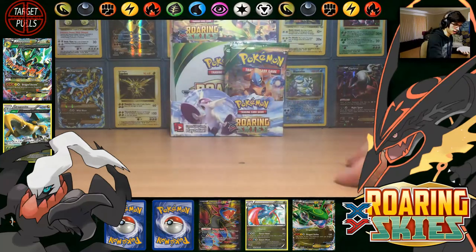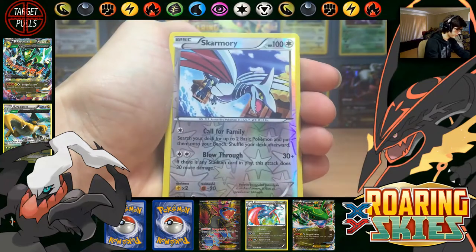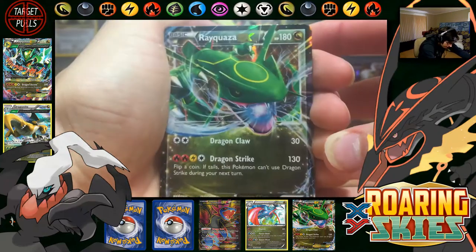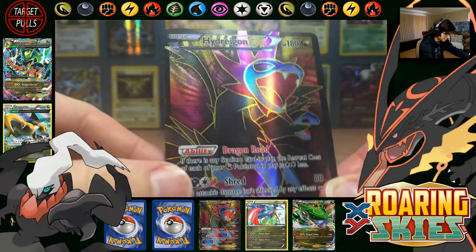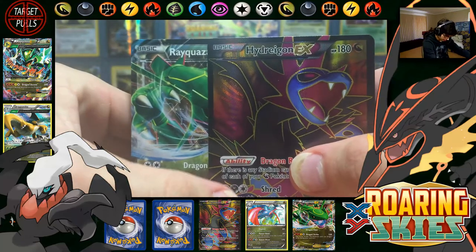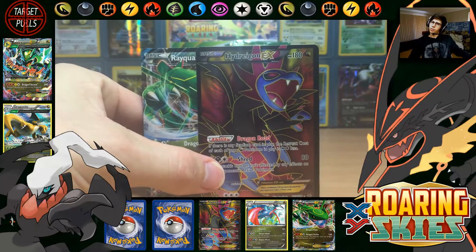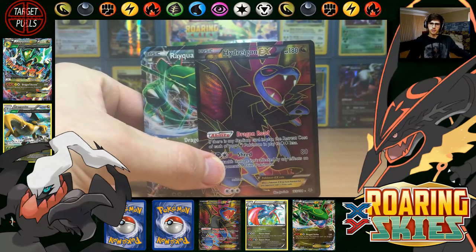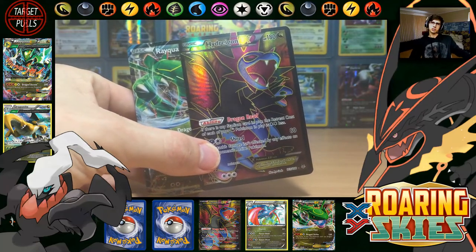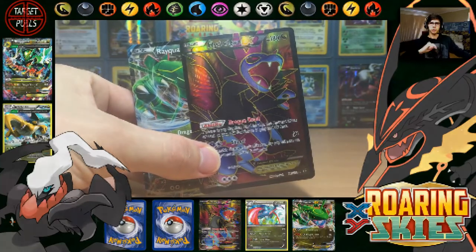So a little recap for this part — not bad at all. We got the Reverse Rares: Zekrom, Banette, Skarmory, Salamence Holo, then we got the Rayquaza EX, and just then we pulled that Full Art Hydreigon EX — so this box is absolutely insane. You'll have to go back and watch part one and part two to see those pulls. If you liked the video, hit that like button and leave me a comment. If you're new to my channel, hit subscribe — I'll see you guys in part four, the final part of this booster box opening. Thank you for watching!